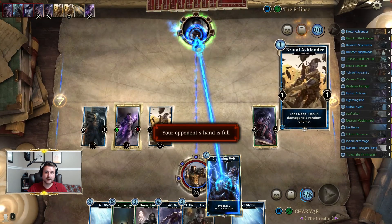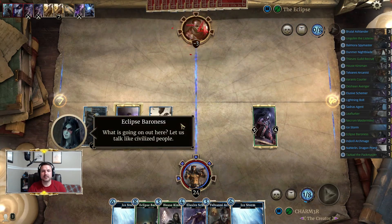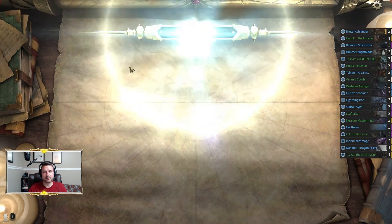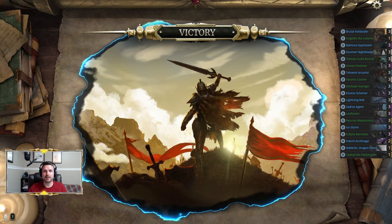There you have it — that's the encounter. Just fight for control and push damage through as you can. As long as you don't lose control of the eclipse lane you can basically take this encounter pretty easily. We didn't even need the ice storms, but they can really help clean things up.